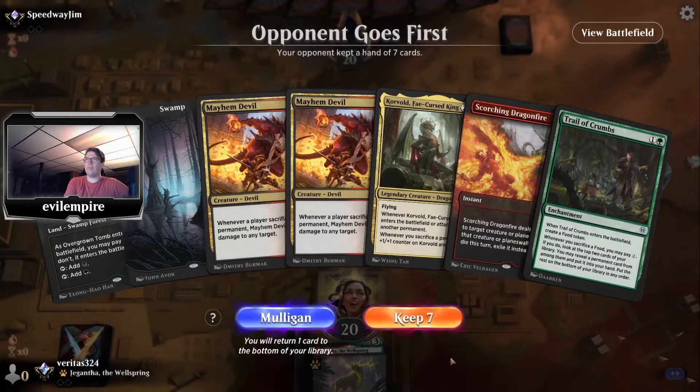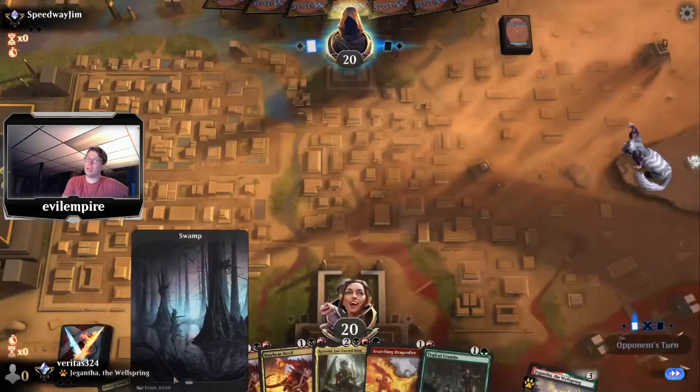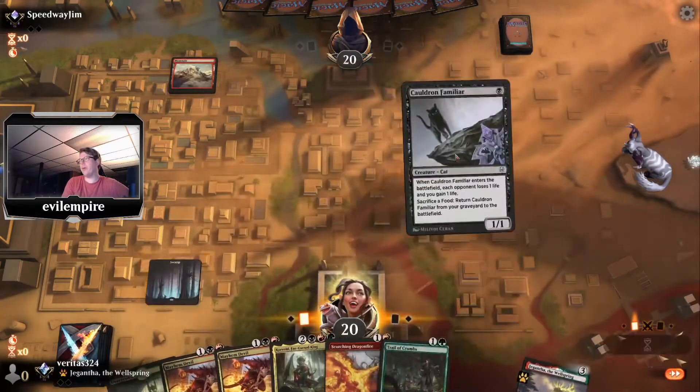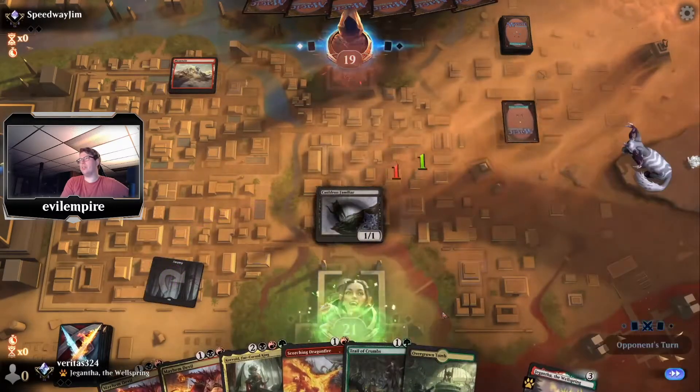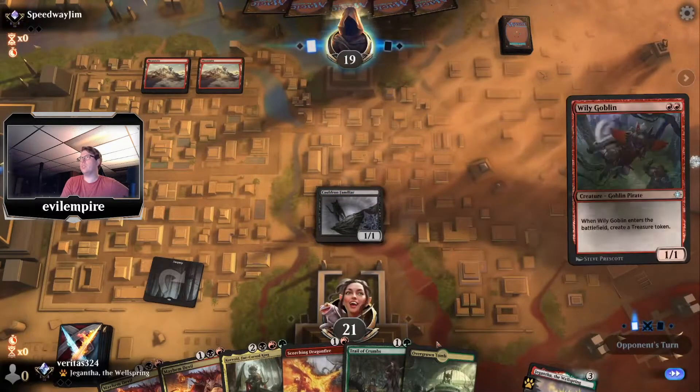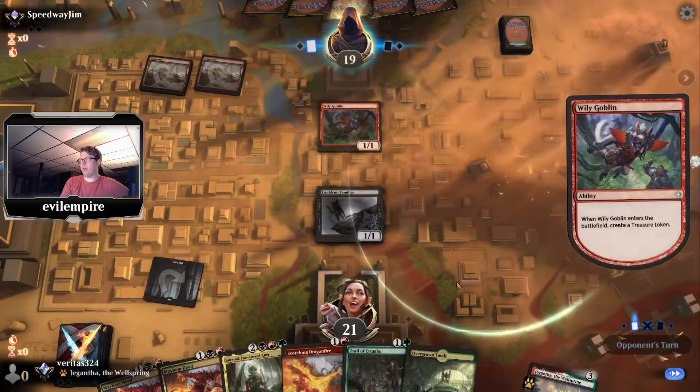This hand is fine — if we draw the red we could really unlock it. Trail can help us get there. We'll go turn one Cauldron Familiar into turn two Trail. The opponent is on Mountain, Mountain, Wily Goblin — so the Goblins deck.